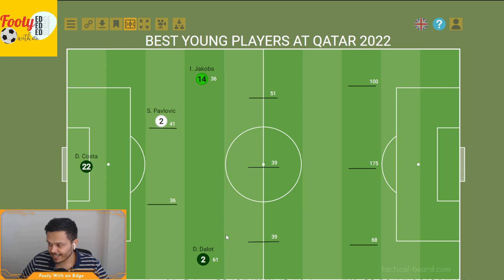The second center back is Ibrahima Konate with a score of 36. His standout stats were six tackles and 21 ground and aerial duels won — an absolute monster at the back. Obviously a Liverpool player, and even though he doesn't start for France anymore with Varane and Upamecano, he's done really well for himself.